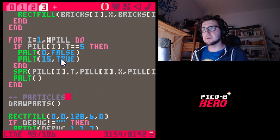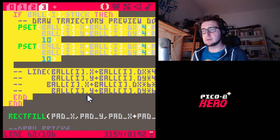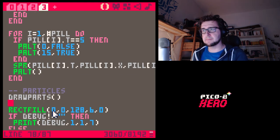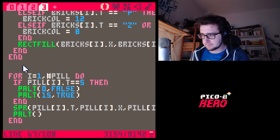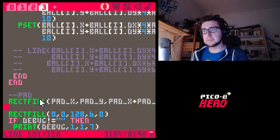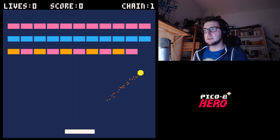Let's rearrange the draw function. First we draw bricks, then pills, then particles, then balls, then pad, and finally the UI. So the ball is above the bricks and everything, and the particles are behind the ball. That makes sense. Now the particles are behind the ball — that's better.